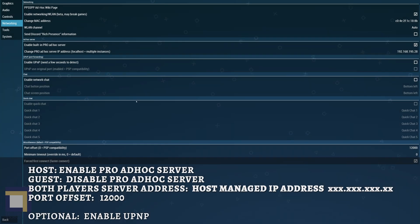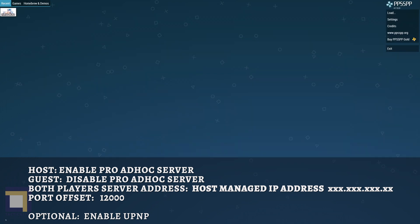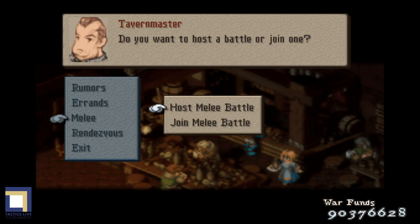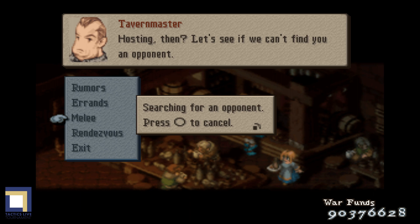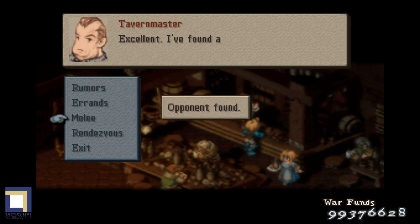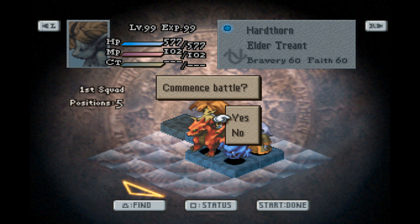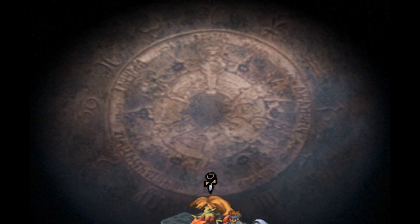Go ahead, launch War of the Lions, head into the tavern, and attempt to connect with your partner. I would recommend the host starts on their end before the guest player attempts to join. Now be amazed at how quickly you find your opponent or teammate and enjoy Final Fantasy Tactics multiplayer with another living human being.